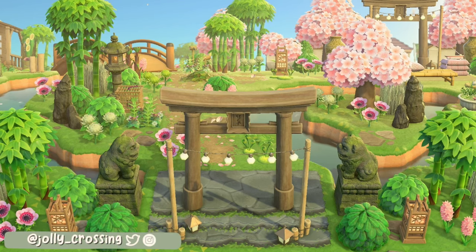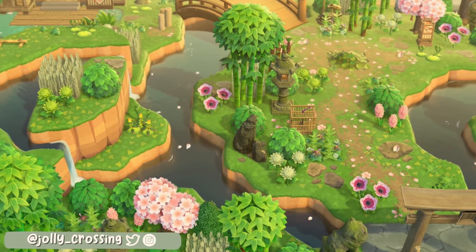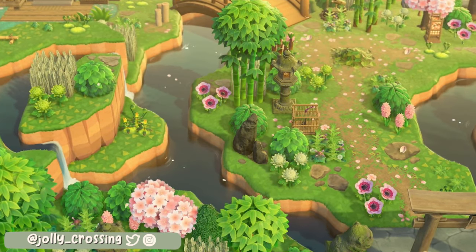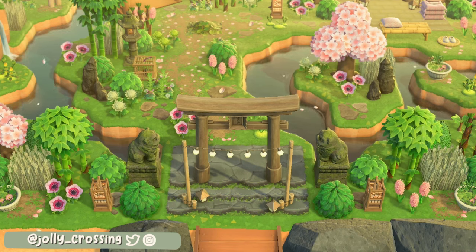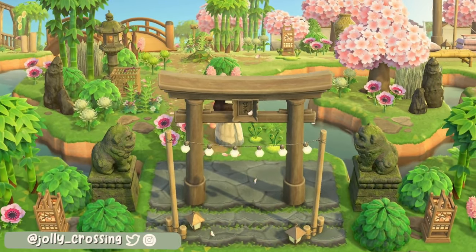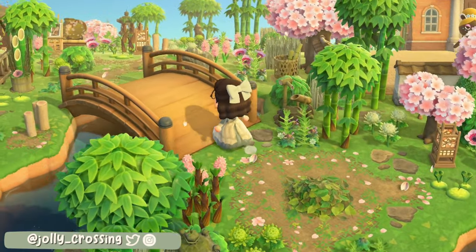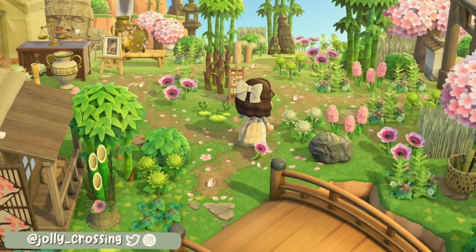In at number one we have this fabulous cherry blossom Japanese inspired island by Jolly Crossing. This entrance terraforming definitely focuses largely on the water terraforming and the intricate waterways are just so beautiful. If you don't want cliffs at your island entrance out of fear of blocking builds, then this is a great way to go. I love the little islands that are in the water and in the pond — they add a kind of break between the water, and the area feels more overgrown and natural.